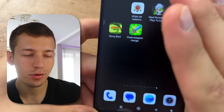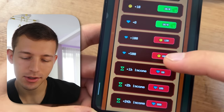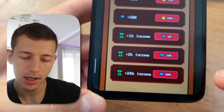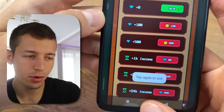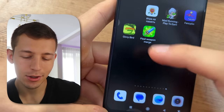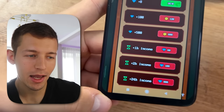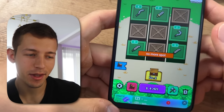If you close the application, all processes stop and the weapons won't generate dollars. But in the shop, using diamonds you can buy passive income for one, two, or 24 hours — in that case, even if you close the application, the weapons will continue generating income. You just open the game later, collect what passive income brought, and use it to create many new high-level weapons.